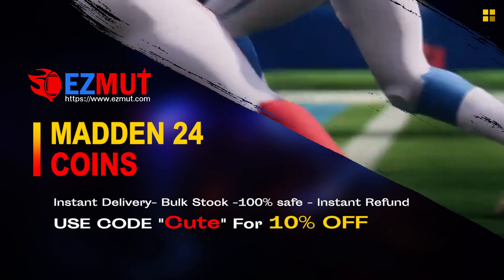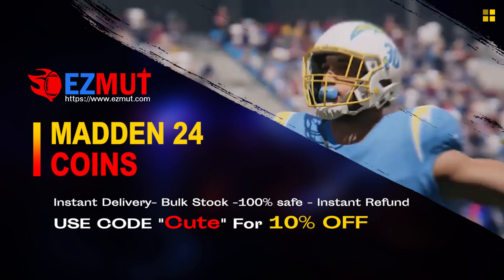EasyMut.com — use code CUTE, get 10% off right now. Stop gambling your money, go save your money, go get the team you want, go have the fun you want, go get the players you want.